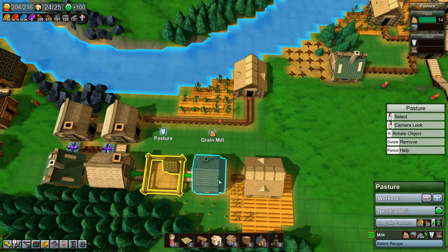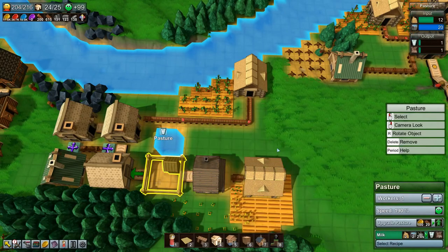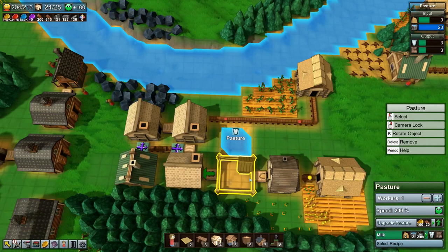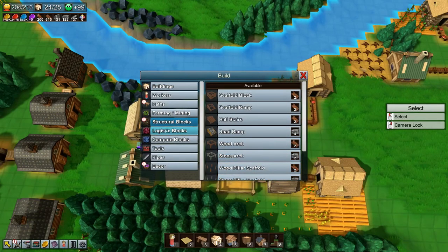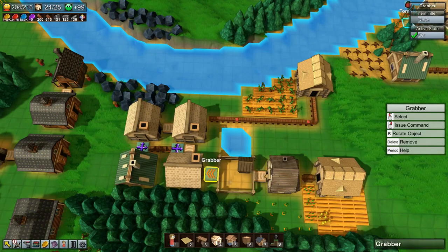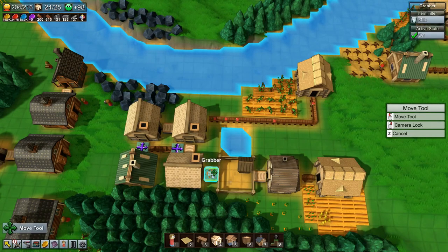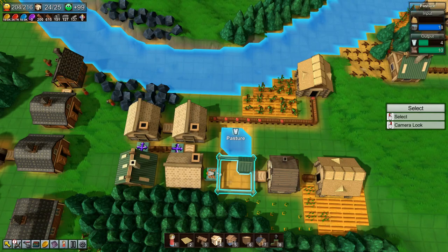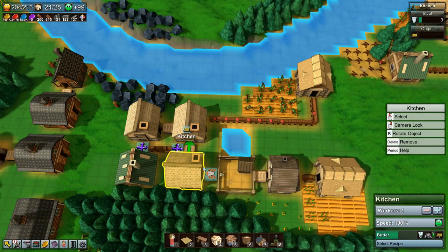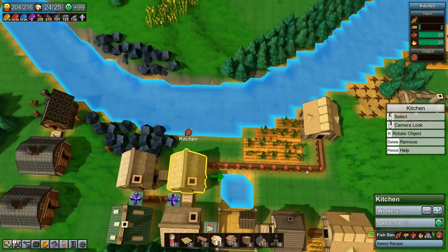You don't have water, so let's make sure you get some of that. We want a logistics block grabber there and set it to only grab milk, then move that over there. Now we have milk coming in here and we have butter coming in there — outstanding.